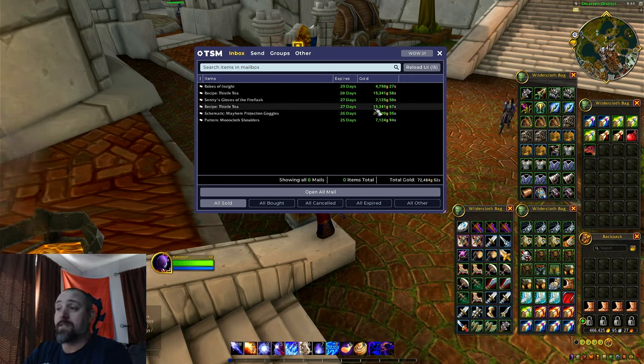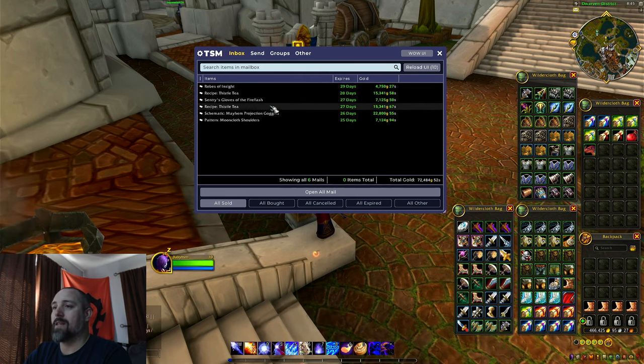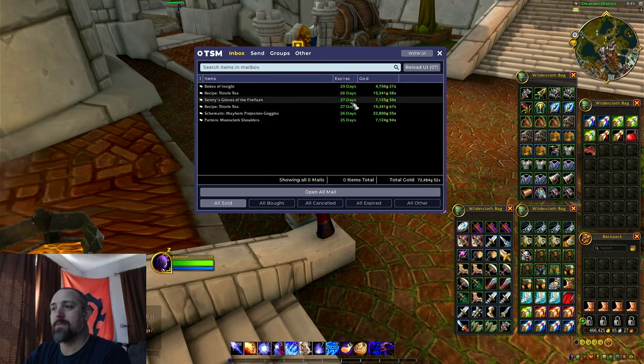The recipe for Thistle Tea sold for 15,000 — that came from some of our lockboxes. Centuries Gloves sold for 7,000 gold. Another recipe for Thistle Tea sold for another 15,000 gold — again from lockboxes. And a Robe of Insight sold for just below 5,000 gold — we were hoping for more, somewhere around 40,000 gold at least for that item. It came from BRD. Moon Cloth Shoulders also possibly from BRD.